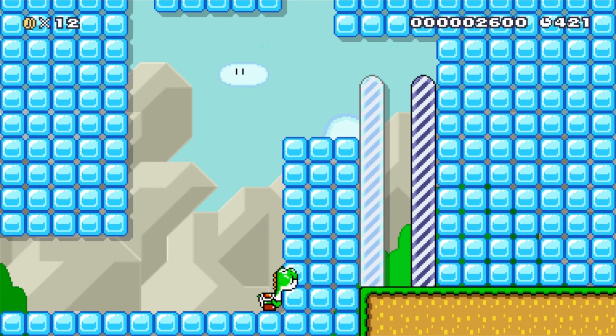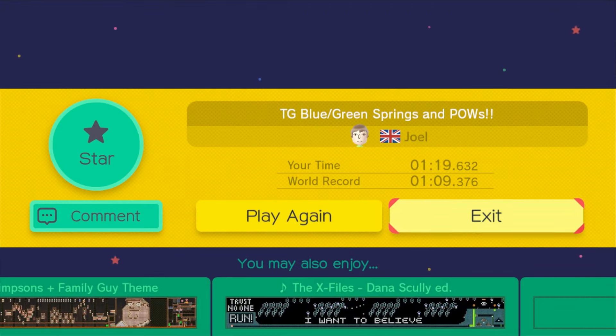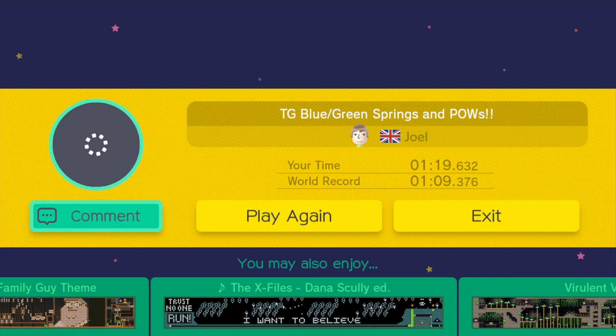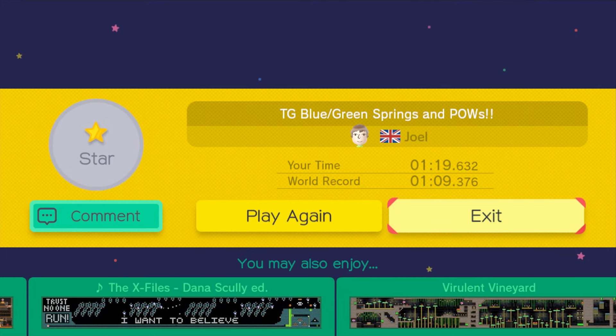That was a really creative level. I love the use of all the blue and green items and how you had kind of a blue theme in the main world and a green theme in the sub world. We will go ahead and give you a star — thank you so much for submitting — and then we'll move on to the next level.